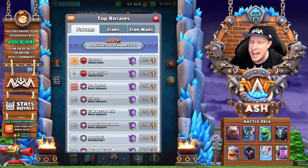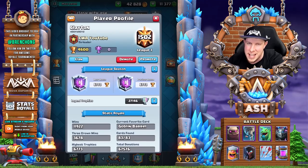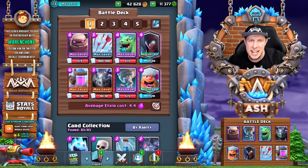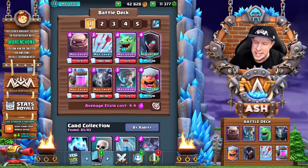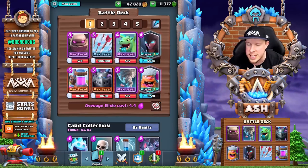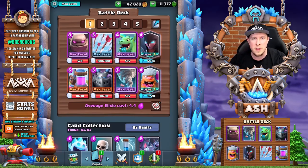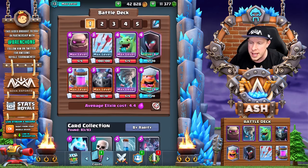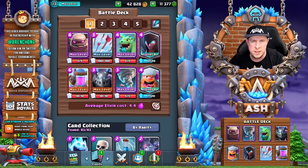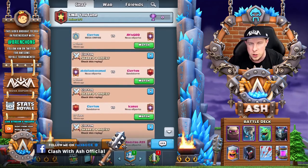It is Pedro, also known as the Clayton account, at 6,773 trophies. He got high, guys, and he did it using mostly this deck — two versions of golem deck. We'll look at both versions in today's video, but this was his go-to. This is the version he used down the home stretch, notably using arrows, and there's no princes, no double prince. Instead we have Night Witch and Lumberjack.